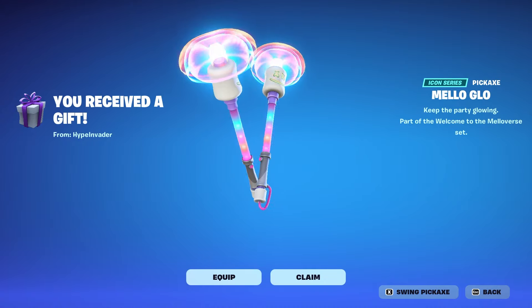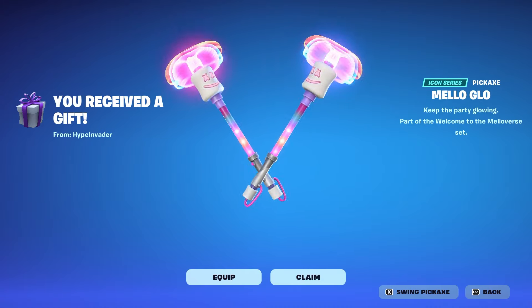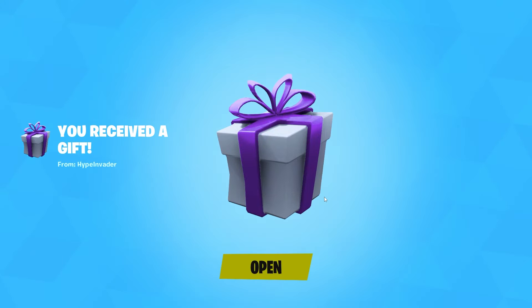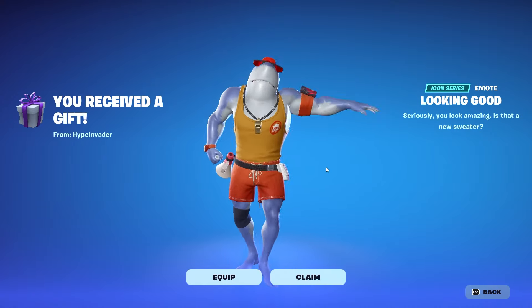First we got the Mellow Glow pickaxes. I'm guessing these were in a bundle and were probably really cheap. My friend gifted them to me — he probably gifted me a lot of things because I told him I was going away and I gave him some V-bucks. We also got an emote called Looking Good.